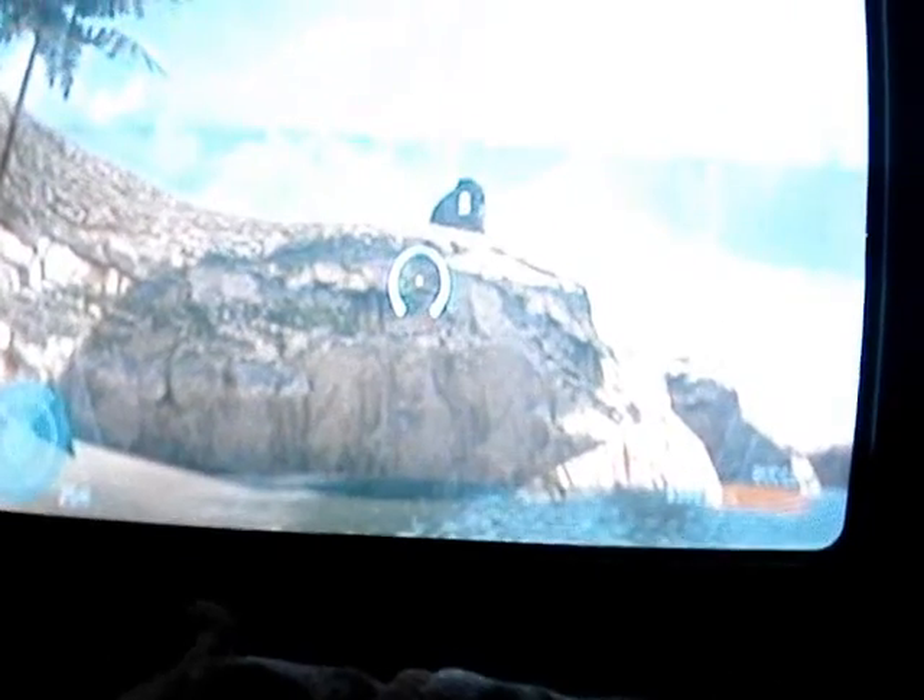Hey, what's up, this is Xbox 840 and I'm gonna show you how to glitch containers and make them float in Forge. First you need to put a container on the ground, then you get some teleporters.